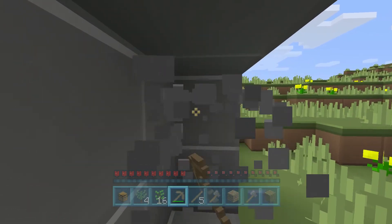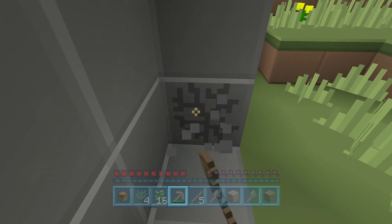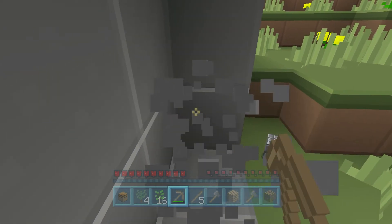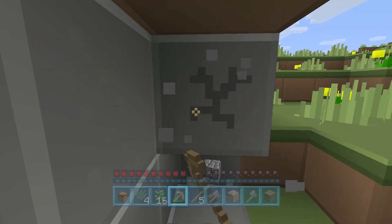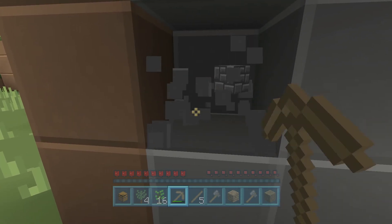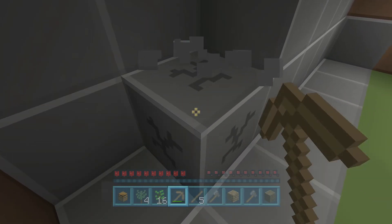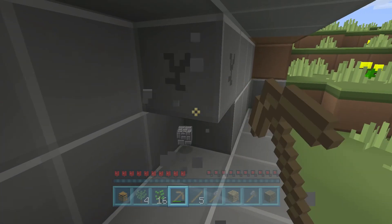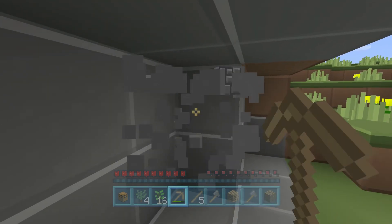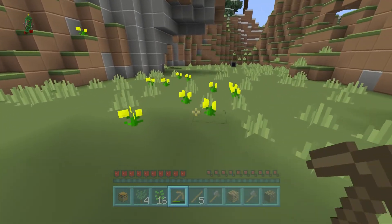I do really like this texture pack. It's nice, and I quite like the look of some of the blocks that in the normal texture pack I don't really like the look of — so things like the cobblestones. I think they look really nice in this texture pack and I'd actually use them as normal blocks, whereas in the normal texture pack I wouldn't be so inclined to use them.